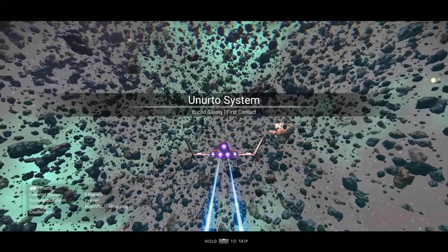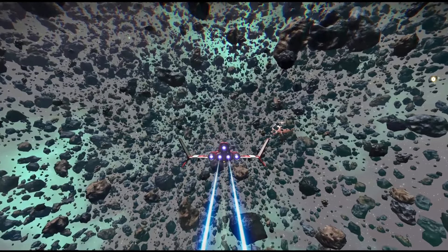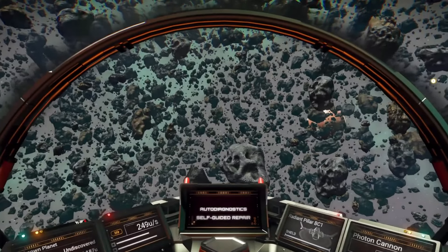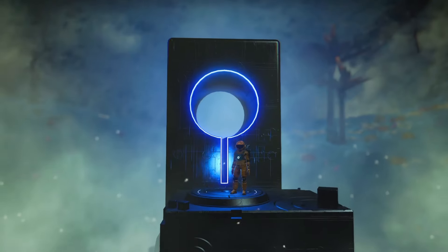In the last episode we got to the point where we can warp to a new system for the first time. Once you get to your second system the game isn't going to get you to do a whole lot — it's just going to get you to go visit an alien structure, give you a little bit of lore, and another warp cell so you can warp to another system.